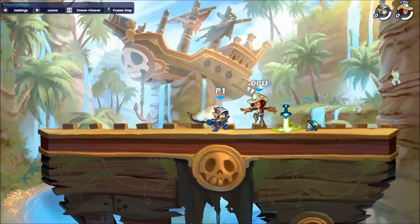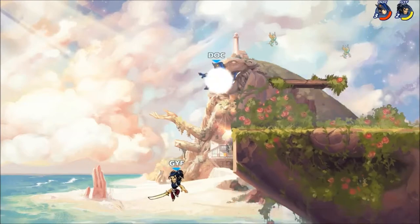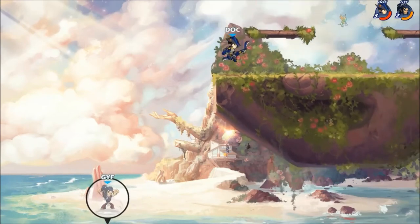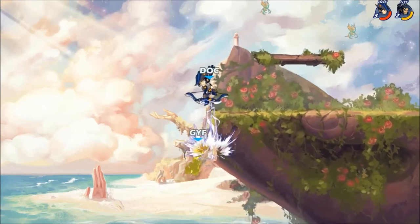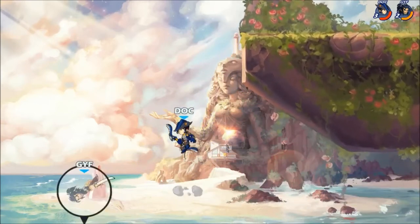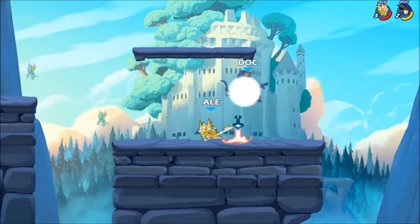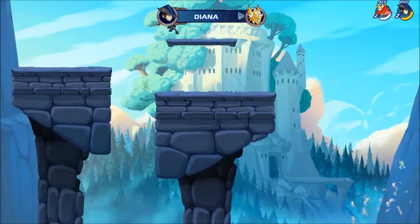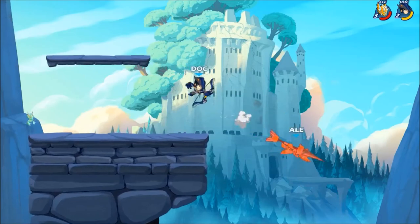There's not a whole lot to say about using down air on the stage, although at low damage it can combo into side light. Most of your time spent using down air while you're on the stage is going to be in a ledge guarding situation. It sets up kills very nicely, especially if you're able to grab a recovery like we see here against Koji. Whenever you're in a situation where you know for certain where the opponent's going to recover to, bow down air is really, really powerful. Moves like lance recovery become a relatively free kill.